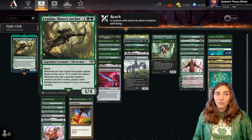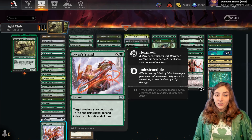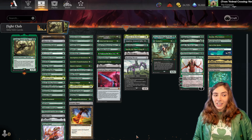This deck is a bit of a Voltron-y deck because you need to protect Legolas, which means we are running lots of ways to give him Hexproof and Indestructible, and then have him fight things. This is also a really cute deck because it is very reliant on the commander — only Legolas has an ability like this, so you really do need him on the battlefield to get some work done.